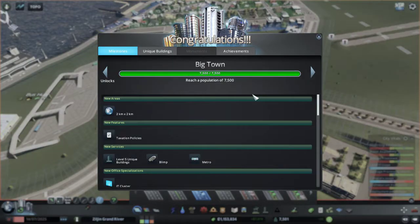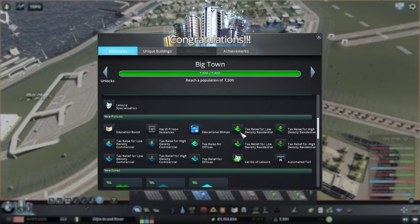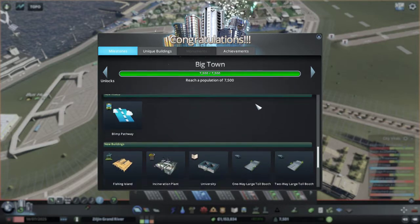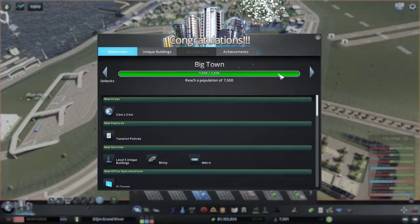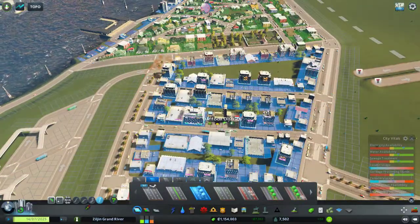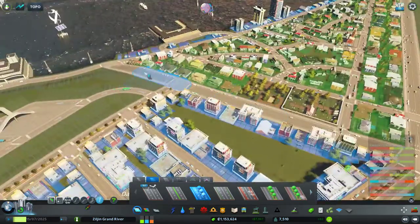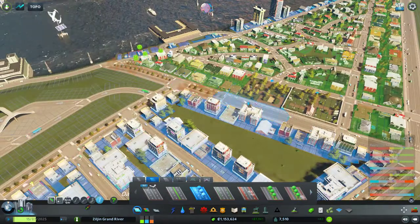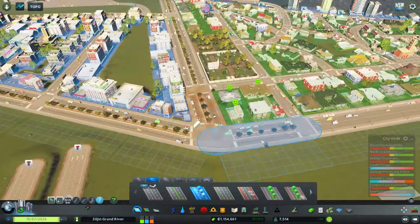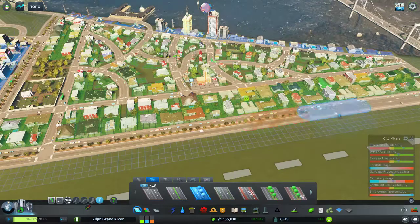We got the Boomtown milestone — we can have a subway, a blimp, an IT cluster, and all this new stuff, including high density and office zones. I'm probably not going to use high density that much because in my practice cities the traffic explosion was insane. These used to be three-lane roads but it's okay, I can always turn them back into six-lane roads if necessary.